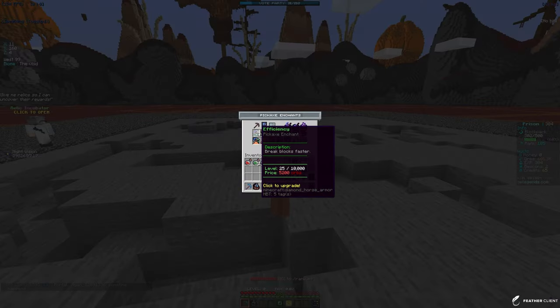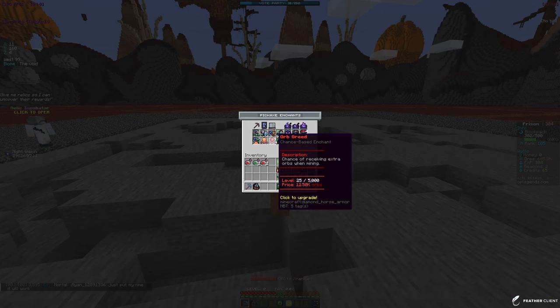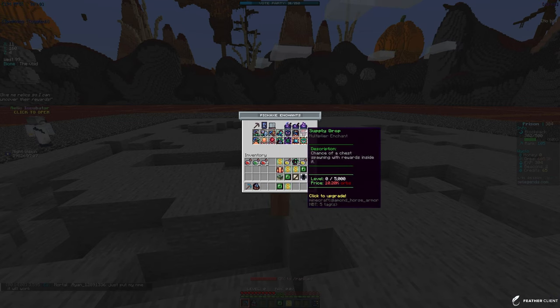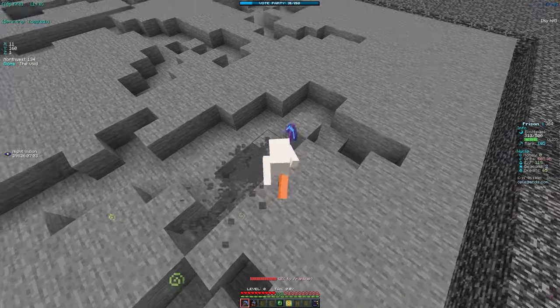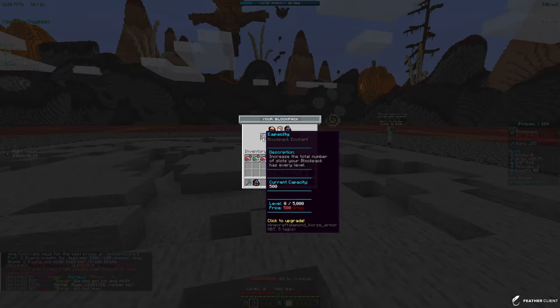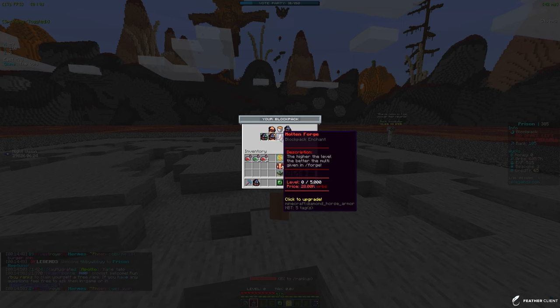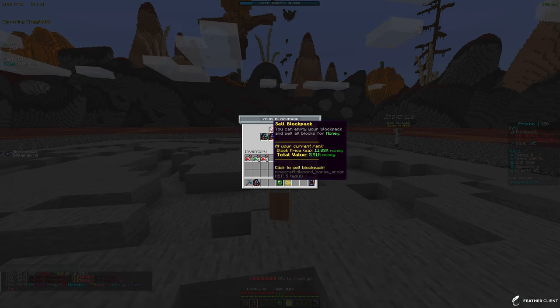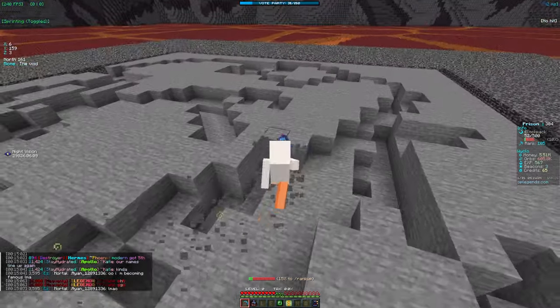My pickaxe is just a beginner one right now — efficiency 25, dragon burst 25, key finder 10. I might go for orb greed so I get more orbs, or maybe dragon burst since it has a chance to destroy a whole layer. My backpack filled up while mining — you can increase capacity using orbs. You can also upgrade the auto sell. After selling, we just made 5 million which is kind of crazy for just a little while of playing.